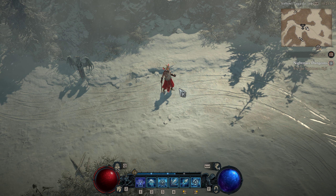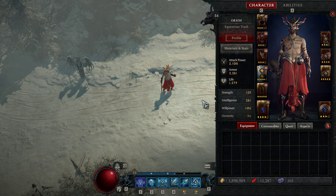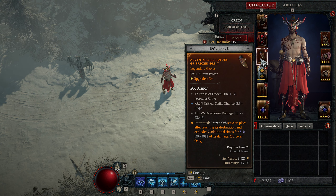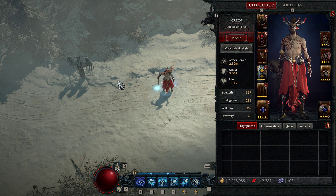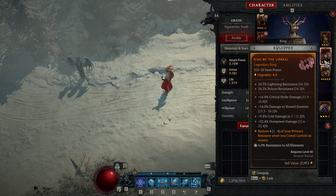This build does rely on a couple of aspects, which would be the Frozen Orb — Frozen Orb stays in place after reaching its destination and explodes two additional times. Paired with Ring of the Umbral, which restores your primary resource when you crowd control an enemy, and that counts both Chilled and Frozen.